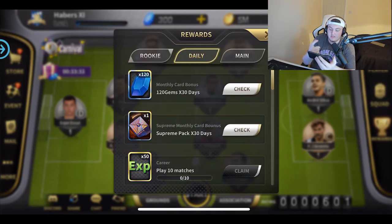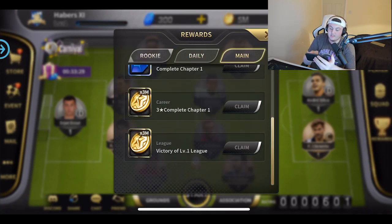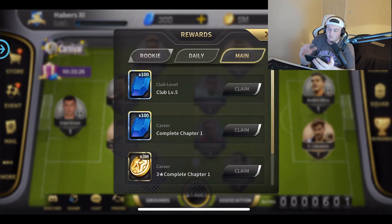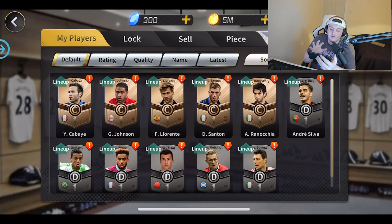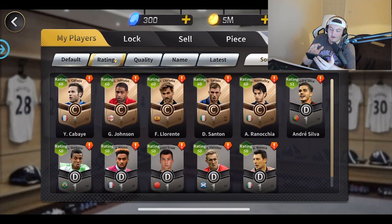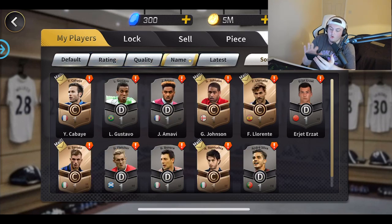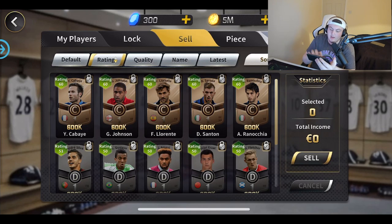There are daily objectives, rookie challenges, and main objectives that give bigger rewards — like 100 blue gems. Over on the right you can check out your individual players. You can sort them by rating, quality, or name. Sorting by rating, we've only got 60-rated and 50-rated players right now — essentially bronzes in FIFA. We need some better players.